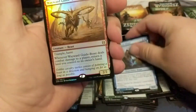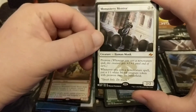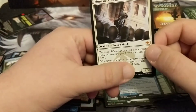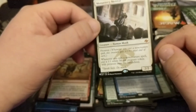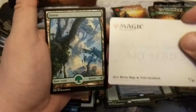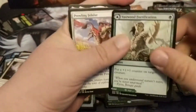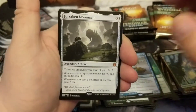We got ourselves a Wayward Guide Beast foil rare. Our mythic set list card is from Fate Reforged — that is Ugin, right? The Prowling Geist little monk — very cool, we got ourselves a mythic set list card. Monastery Mentor — I wasn't playing during Fate Reforged. Oh, we got ourselves a Jace Illusionary Mirror Mage.